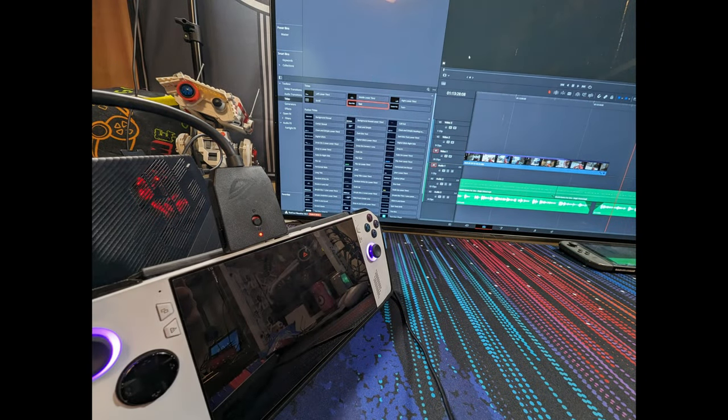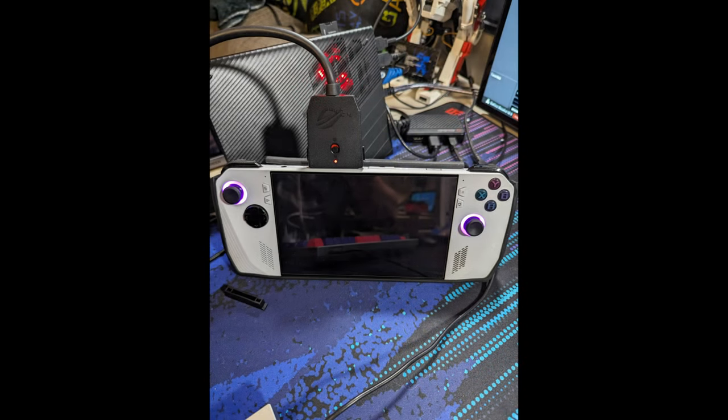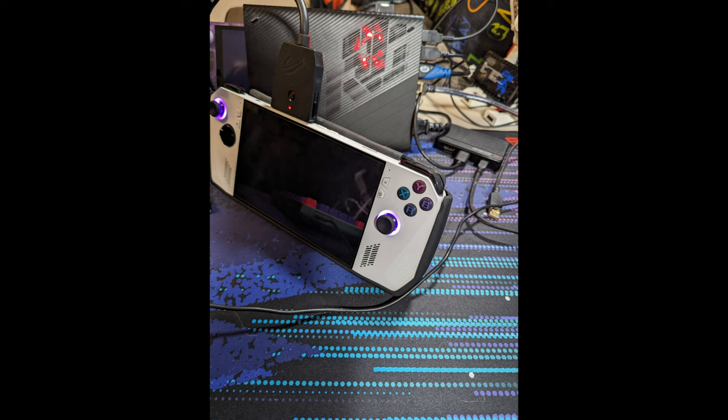The worst offender and ultimately the reason I cannot use the XG Mobile and Ally full time is the amount of RAM. When using the XG Mobile you need to set the VRAM allocation to auto, so you can utilize all 16 gigabytes of memory as system memory while allowing the eGPU to handle itself. However, when doing RAM-heavy tasks such as using OBS and editing a video, some sort of memory leak will happen and my system will just halt to a crawl. It'll remain that way until I close the offending app — which sometimes can even be Chrome with just three or four tabs open — or until I restart.